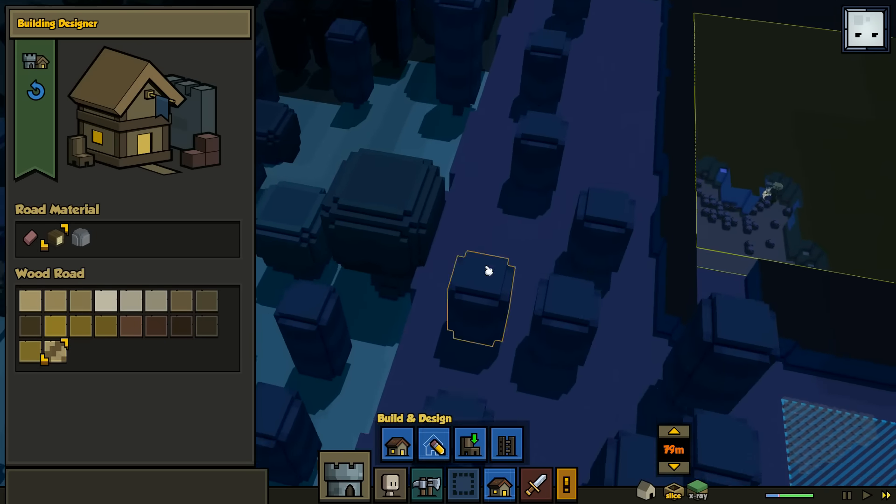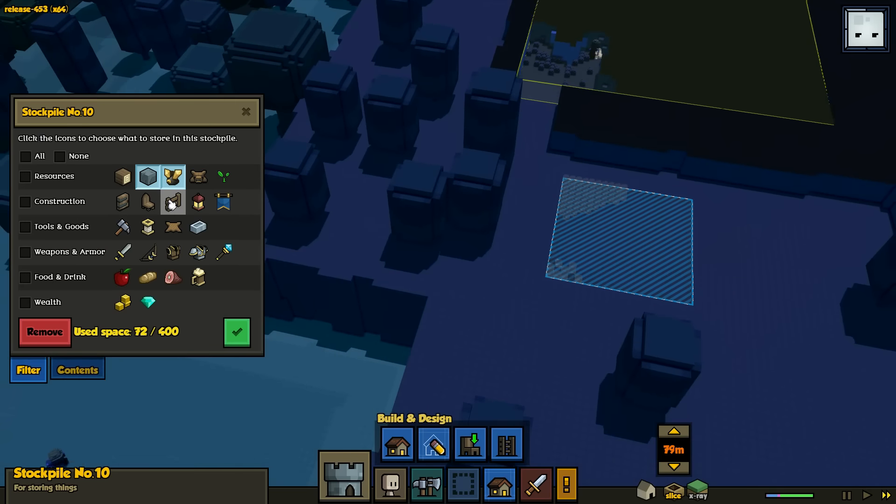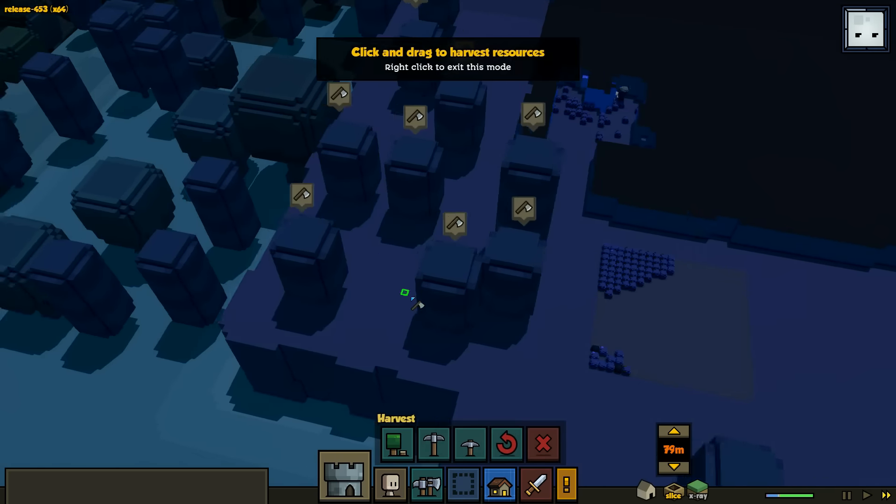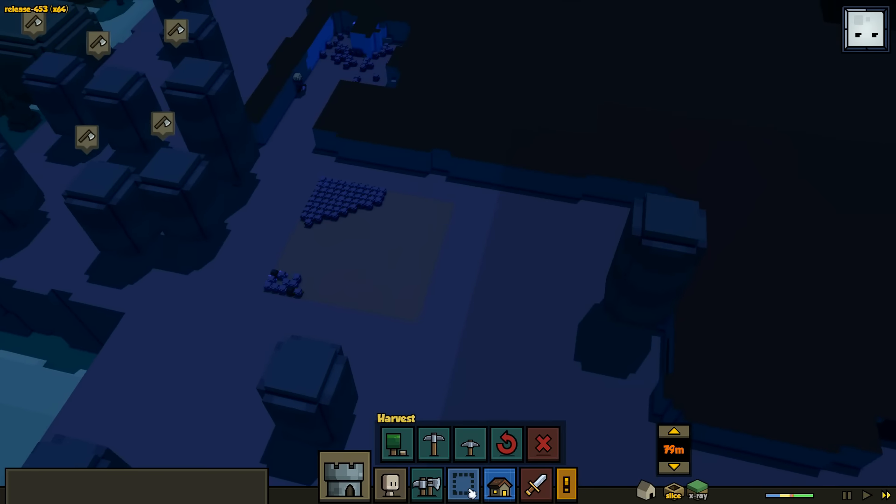We could just cut down these trees and allow this stockpile here to accept wood. That would actually be a great idea - that way we wouldn't need all that effort. So those trees will be cut down and put in there.